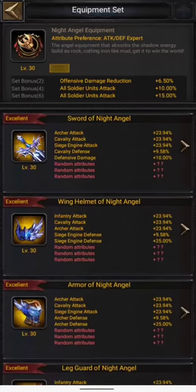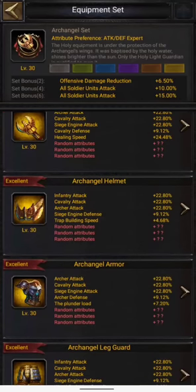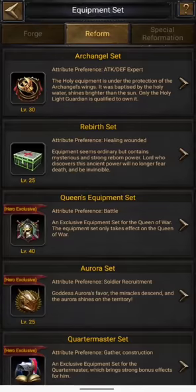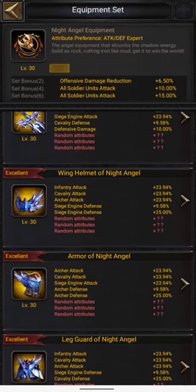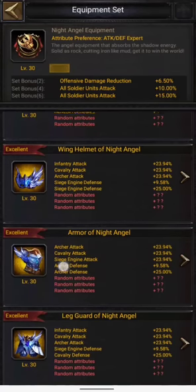These are kind of similar to Archangel. If I come here and see, this is giving me archer attack, cavalry attack, siege attack, and some cavalry defense — similar things — but the values are higher. Second thing we can see is that attributes that are construction-specific or healing-specific are changed to defensive attributes. For example, in Archangel we have healing speed and trap building speed, but in Night Angel we have defensive damage, season defense, and archer defense. So we're getting combat-specific attributes instead, which is a plus for this new set.